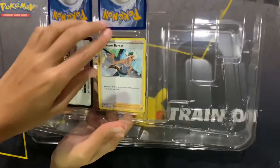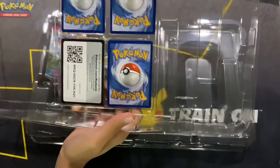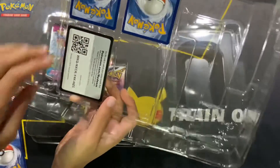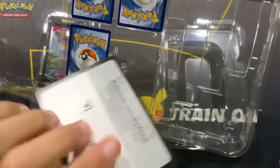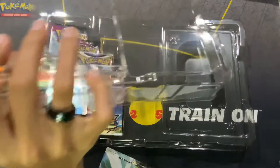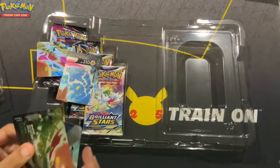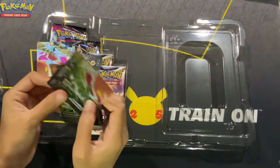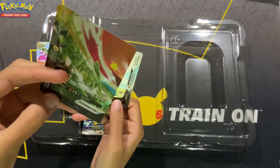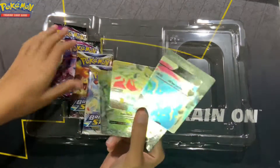For some reason Professor Burnett is always just hiding in the back of these. There she is. Oh gosh, Morpeko's sliding around. Here is the code card for you all to enjoy. I'm just gonna let all those fall out. Here are your individual cards. The cards feel like the texture that is on the box, which I never really noticed before until now — so yeah, it's supposed to give the illusion.